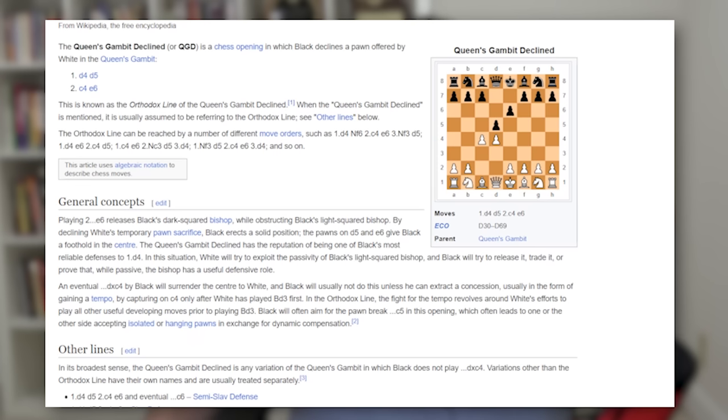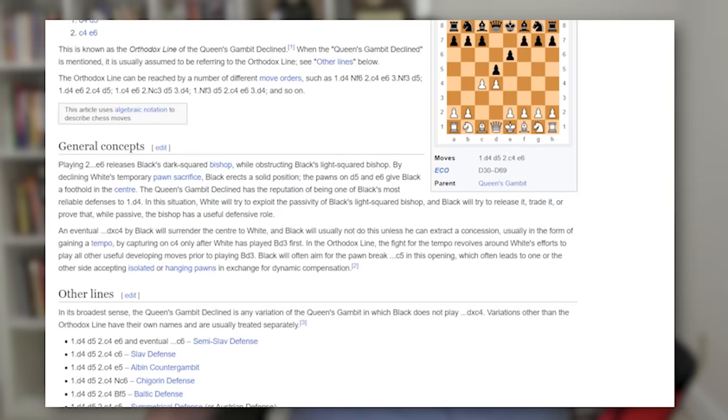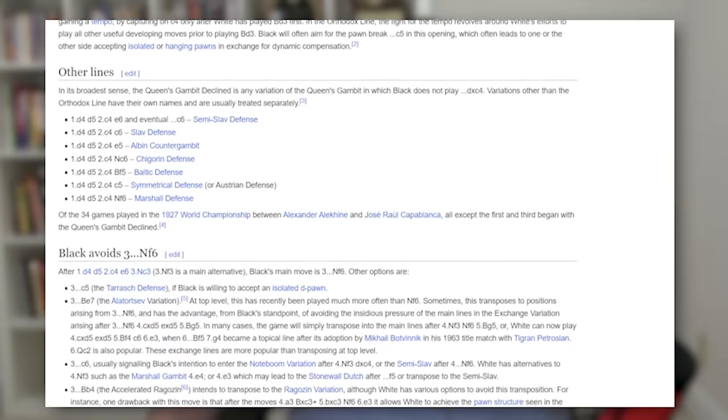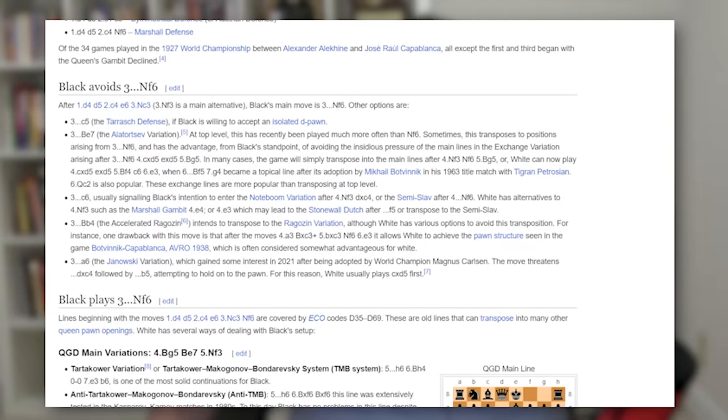The problem with the Queen's Gambit Declined from Black's point of view is it blocks in his Queen Bishop, which you can see in the diagram — the bishop's blocked in. What's good about the QGD compared to some other Queen's Pawn variations is Black can try to play C5 between moves three and ten and attack White's center. They also talk about other Queen Pawn openings in the Wikipedia article.